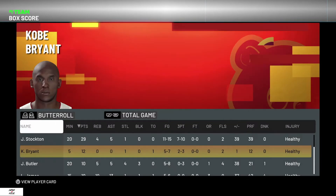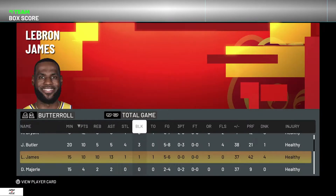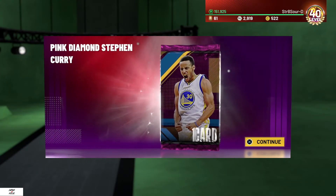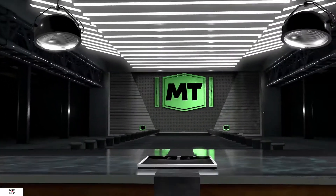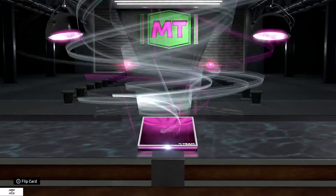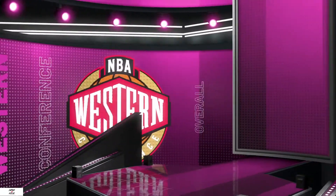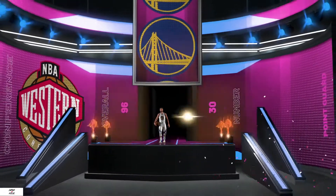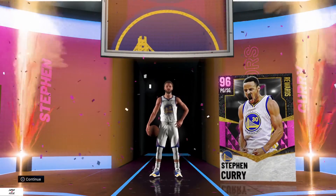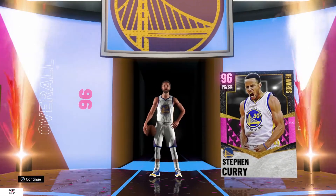We finished off the Laker moments and Miami Heat moments — NBA Finals LeBron triple-double, Jimmy Butler three blocks, five steals. We are now at Level 40! Pink Diamond Steph Curry, let's go! I'm gonna rip open this pack right now — look at this Pink Diamond, let's go!